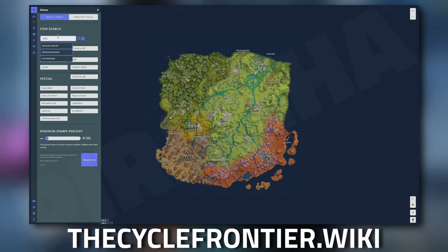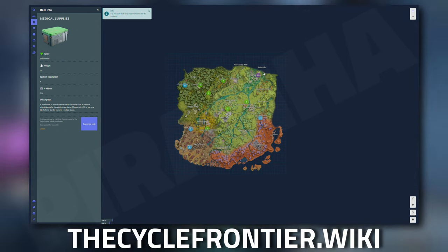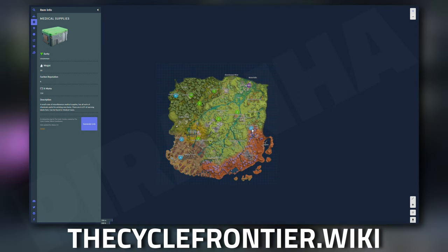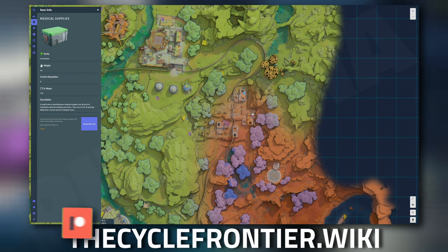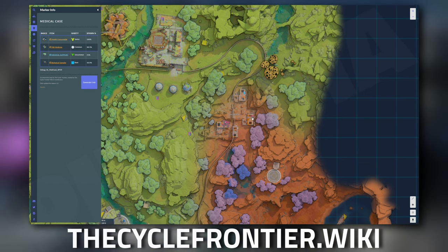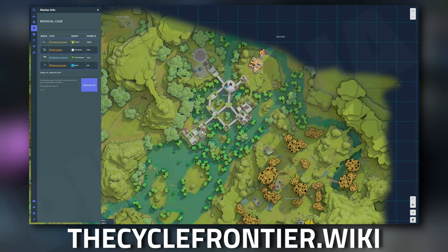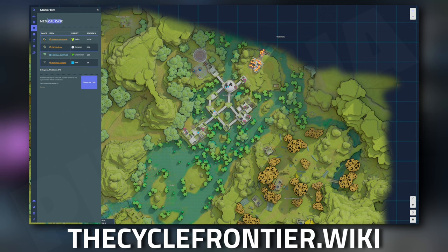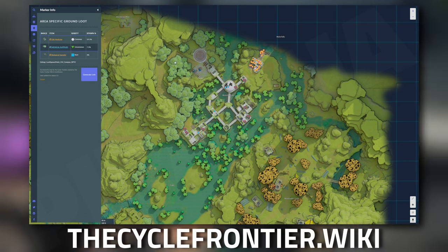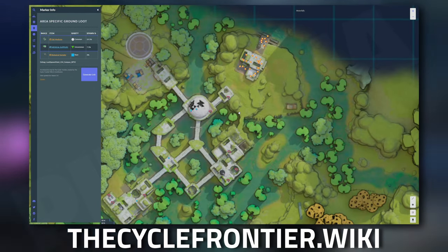On the interactive map, type in 'medical supplies' and click the search icon — a bunch of numbers will pop up showing where and how many items spawn in each area. Clicking Vaccine Labs shows spawns inside medical cases as well as a few hard spawns at the top. Over at Waterfall Labs you can see all the medical case spawn hearts, plus a few hard spawns up at the top near the extract on the eastern side — there is a huge amount of hard spawns up there.